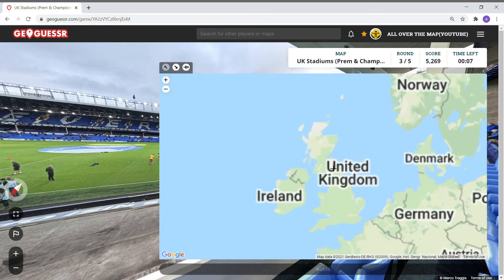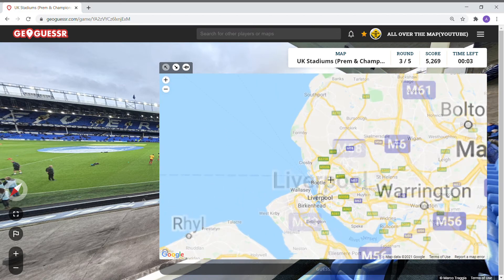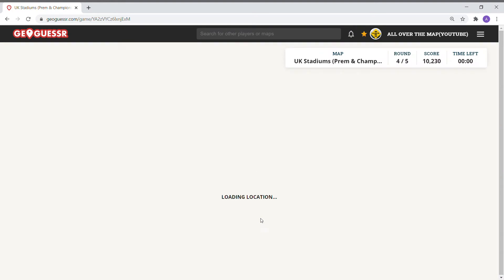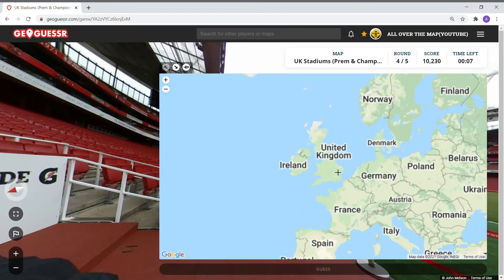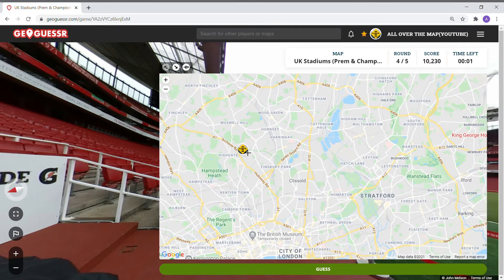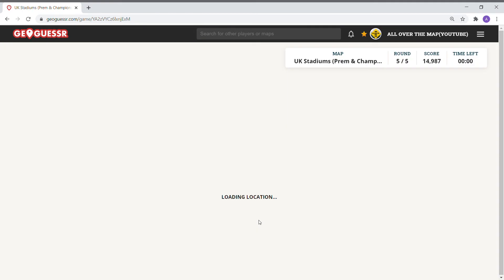Everton — 4961. Pretty fun with the 10-second round. Arsenal, The Emirates — I knew it was somewhere around there near Highbury. Not too bad.